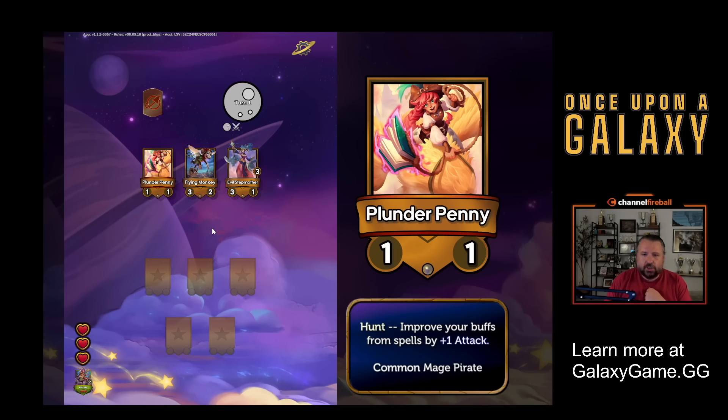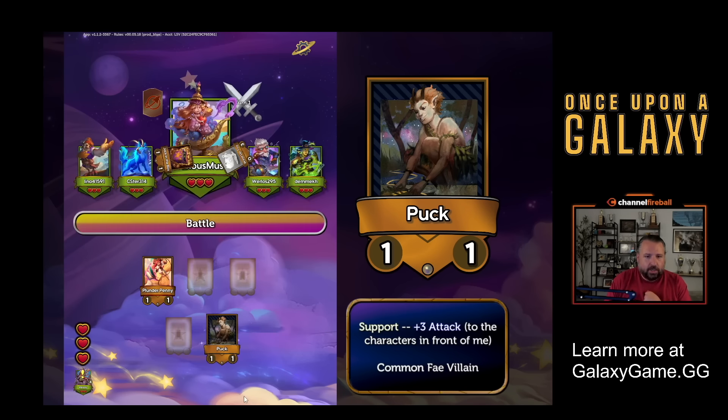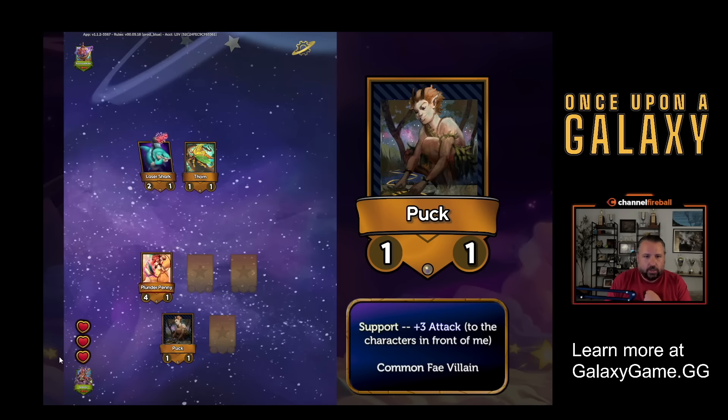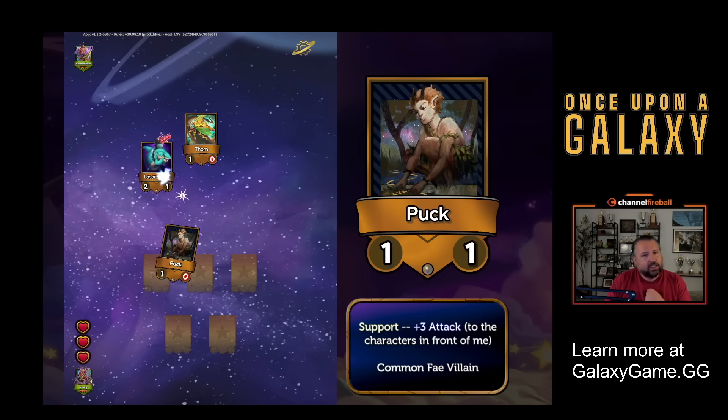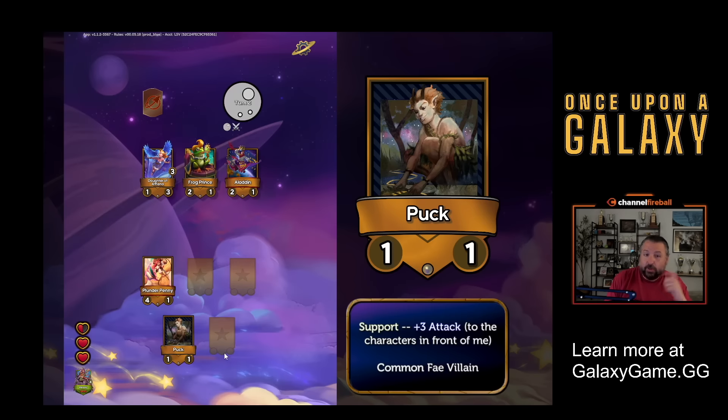I'm going to take Plunder Penny here. She's a one-one. She has hunt - improves your buffs by plus one from spells. And hunt means: does she attack and kill something? Then this is the perfect follow-up: Puck. Support plus three attacks. Support's pretty intuitive. When I put Puck here, it supports the two front slots and Plunder Penny's going to get a support. Unfortunately, I was second and the laser shark took me down. So I took half a heart of damage, but if I win the next fight, I'll get that back. Once you lose a full heart though, you are done.